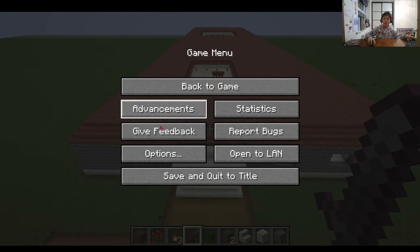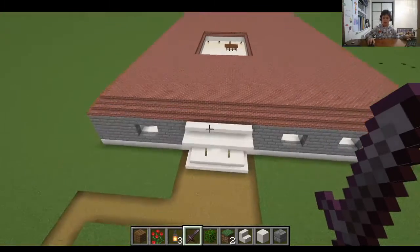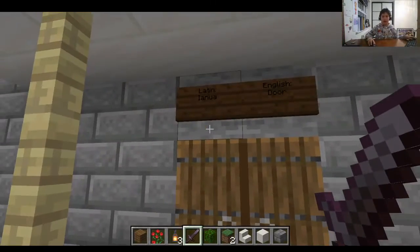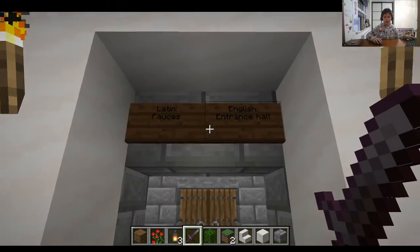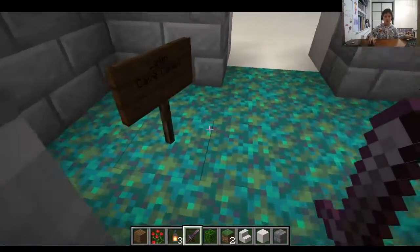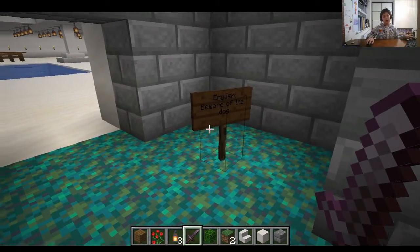Hello and welcome to my Roman villa in Minecraft. First you enter through the Ianua, which is the door, then into the Fauces, or the entrance hall. You have a mosaic which says 'Cave Canem', which means 'beware the dog' in English.